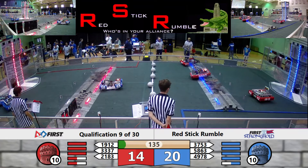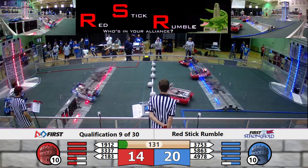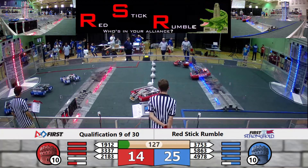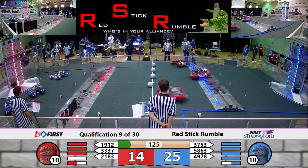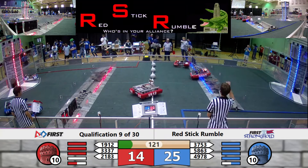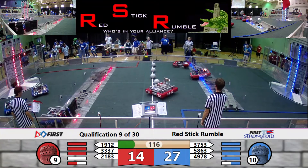It's over into the teleoperated period. Let's see these robots get moving again. Everyone's moving again — Team 5863 going over the rough terrain, while 1912 goes to grab a boulder. Team 3337 looks a little stuck on the ramparts. Let's see if they might be having a little connection trouble. Team 2183 seem to be having a little drivetrain trouble. But in the meantime, 5863 has scored a low goal.